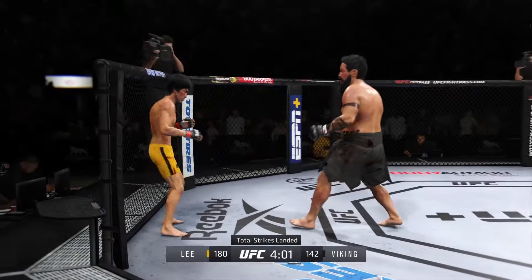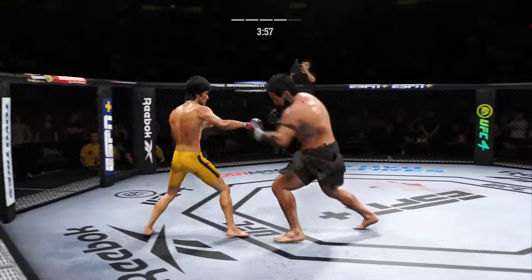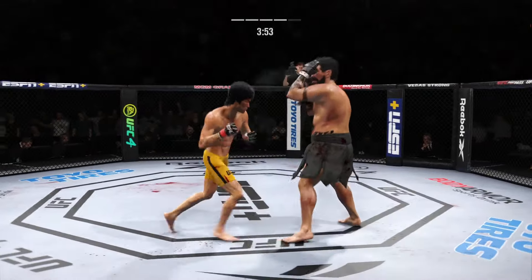He lands another punch there — he's doing a smart thing. He has to be attacking that cut. If we saw it, attacking that cut is doing his opponent a favor — attack it, make him pay for it.